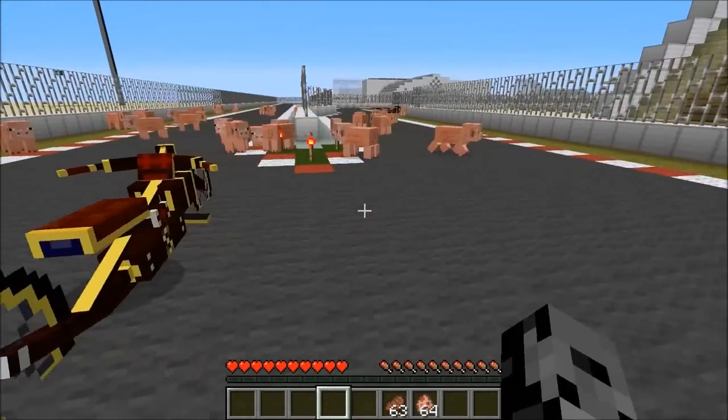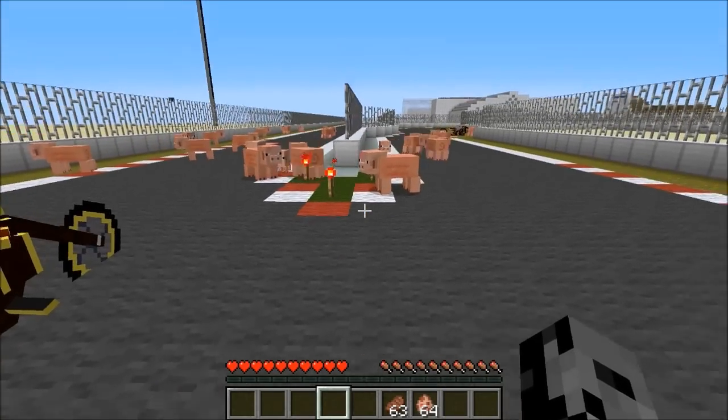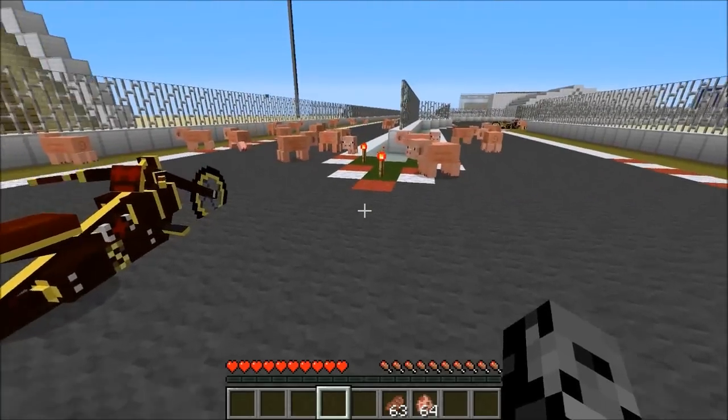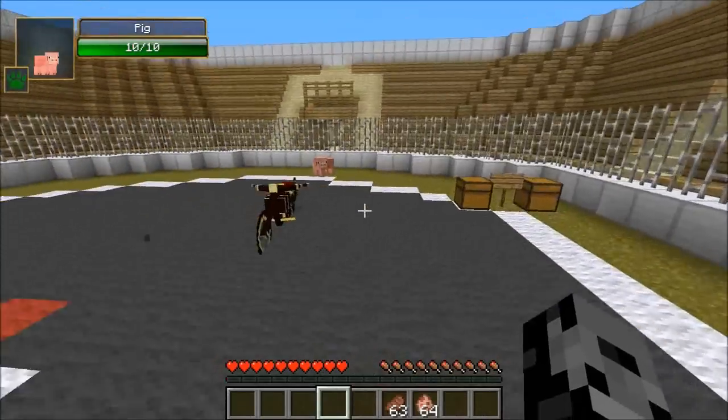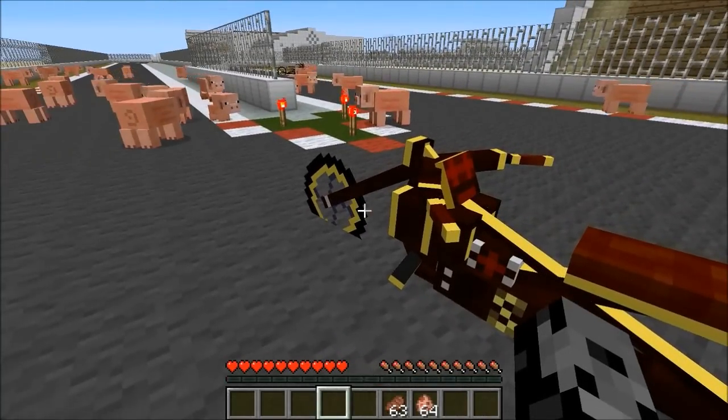So we're going to be riding this around. You might be wondering why there are pigs everywhere. I put them there because this is a pig racetrack — it's not made for motorcycles, it's for pigs. And I'm going to show you a cool feature that kind of shows that these things will kill mobs in pretty much everything.